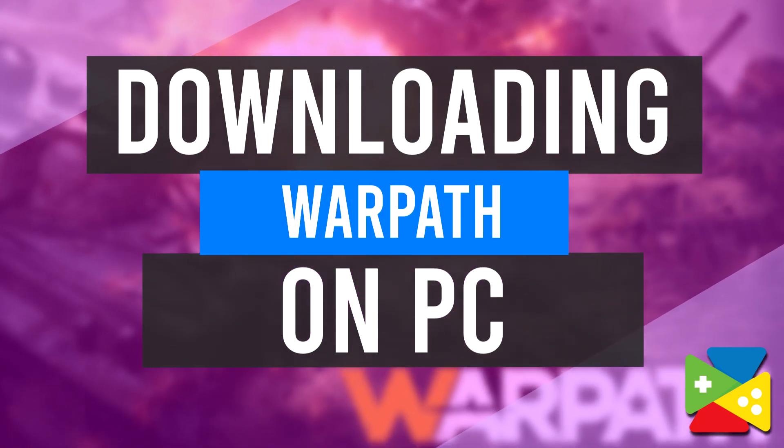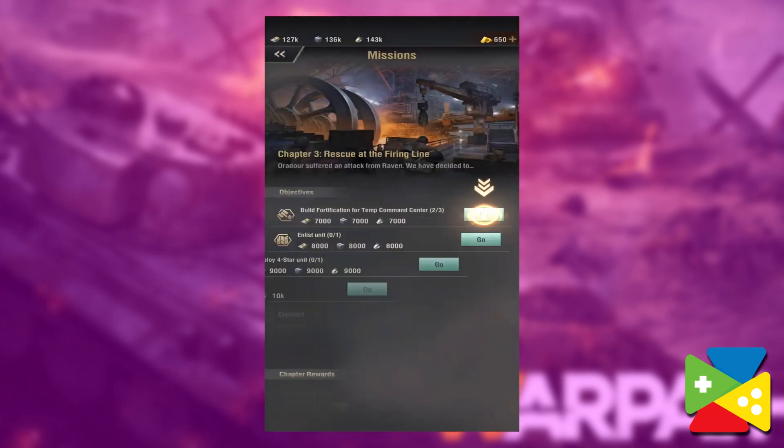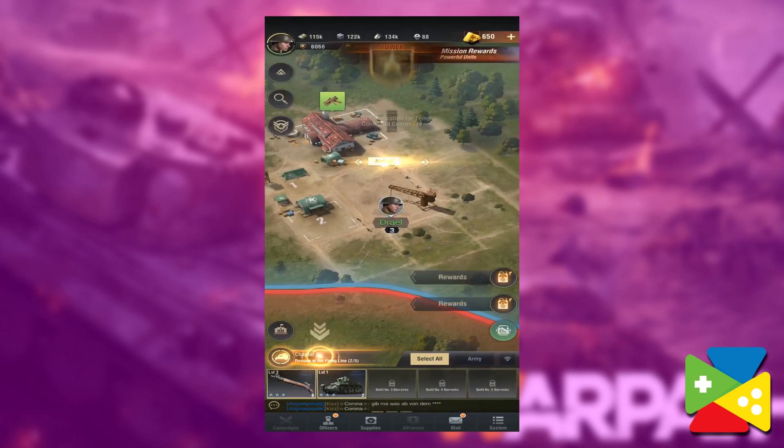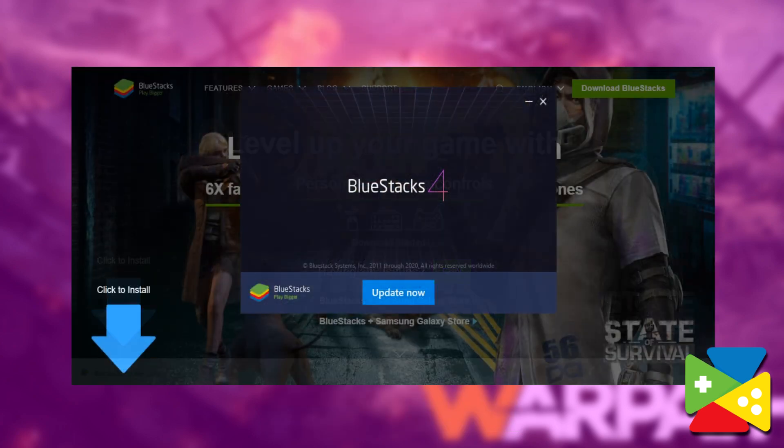Downloading Warpath on PC. In order to enjoy this new game on your computer, you need to download and install BlueStacks, our powerful Android emulator. To get started, simply follow these easy steps. First, head on over to our website and download the latest version of BlueStacks. Run the installer and let it finish, after which the emulator will launch automatically.